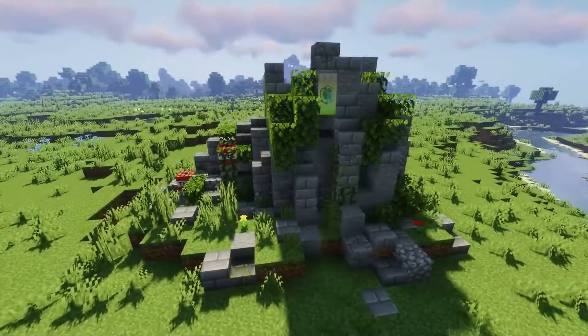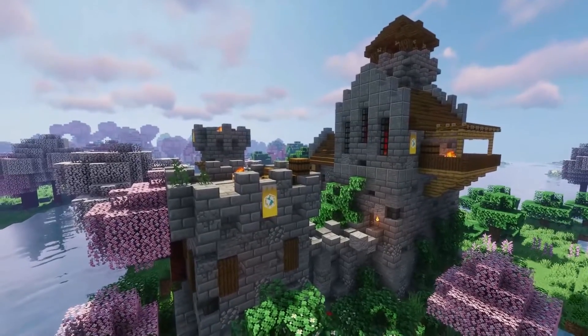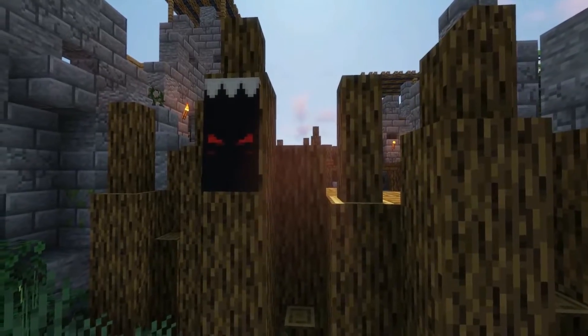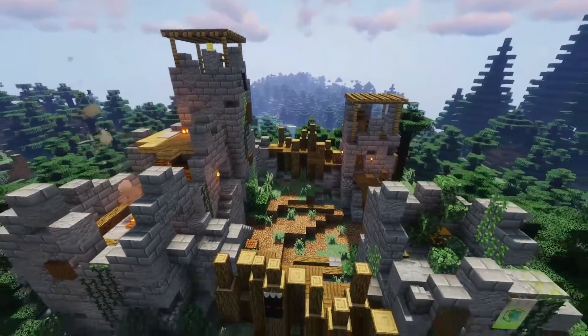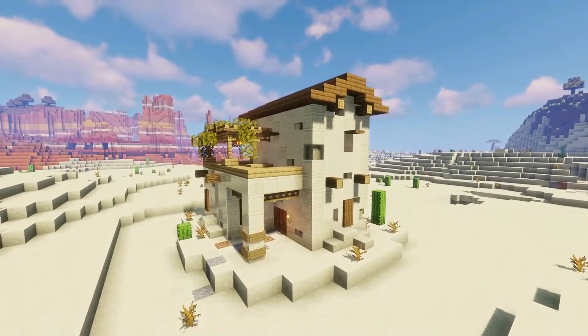Next we're adding the Valhelsia Structures mod. Valhelsia Structures is a mod that generates new structures such as abandoned buildings and dungeons around your world. This mod adds more to the exploration experience as you will encounter random structures on your way that you can explore and earn loot from.